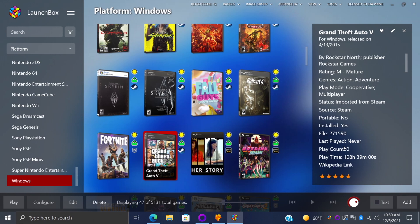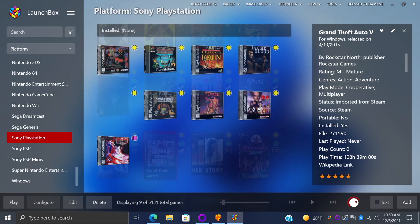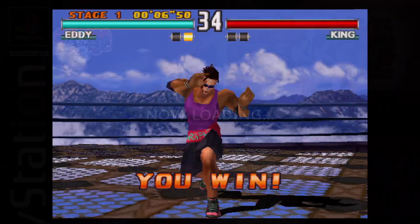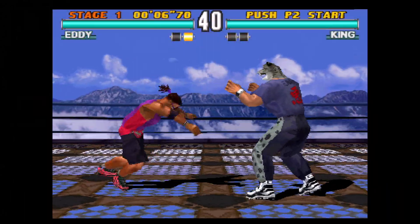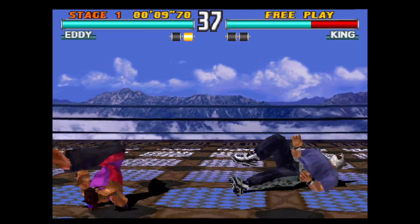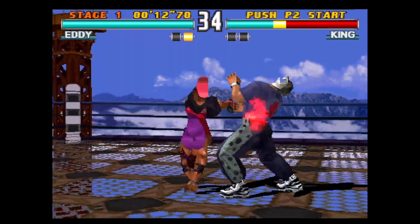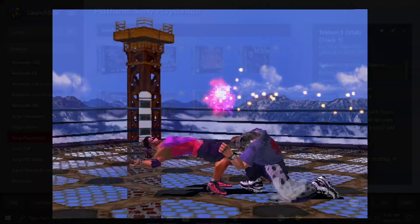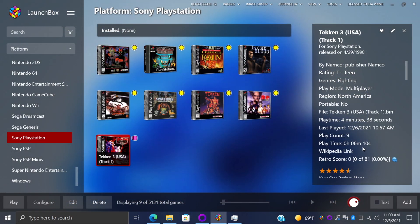Now when it comes to the new playtime tracker for retro games, let's go to Sony PlayStation and pick Tekken 3. Since this is a brand new feature, I don't have much playtime — just 2 minutes and 34 seconds so far. But if I go ahead and launch the game and play for a little bit, it's tracking my time in the background. Once I exit, it'll show the extra time added to my playtime. And once we come back to it, you can see my playtime has gone up to 6 minutes and 10 seconds. This is really awesome — we've had a lot of users asking about playtime tracking and now it's available with the latest version of LaunchBox.